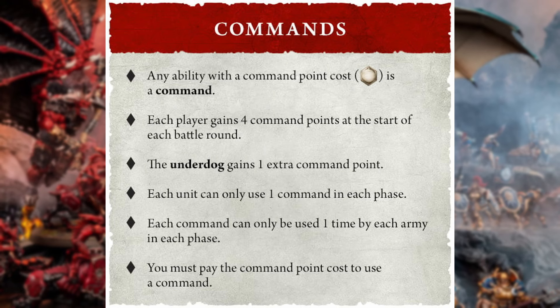Let's talk about these new command points and command abilities. Each player is going to get four command points at the start of a battle round to spend over the course of that round, and there are 10 different commands that you can issue. Any command points that you don't use are going to be gone and then you'll get four new ones at the start of the next round, so there's no way of hoarding them. If you have fewer auxiliary units than your opponent you get an extra command point, and if you have fewer victory points you get an extra command point as the underdog — a really tangible catch-up mechanic.